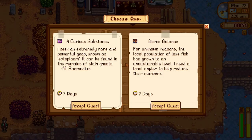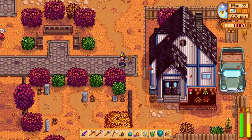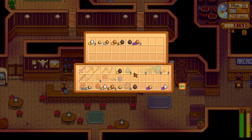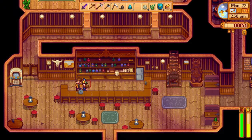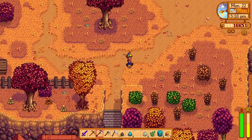It's Monday, so let me check the bulletin board. We've got ghost essence and lake fish — I'll take the ectoplasm one. And we'll throw all these in Gus's refrigerator — 3,000 gold, nice. Now we'll say hi to Gus. And we'll head up to Robin and order our stable.